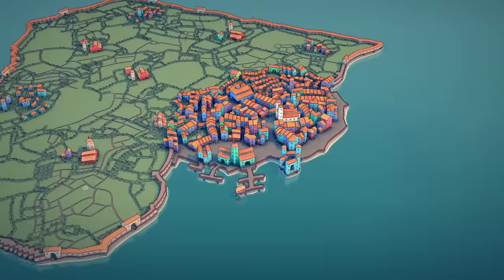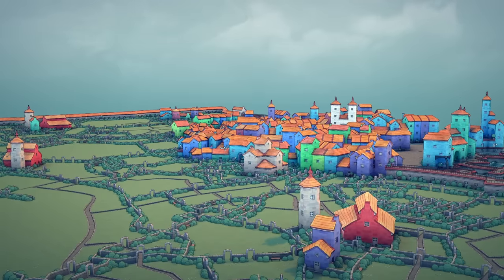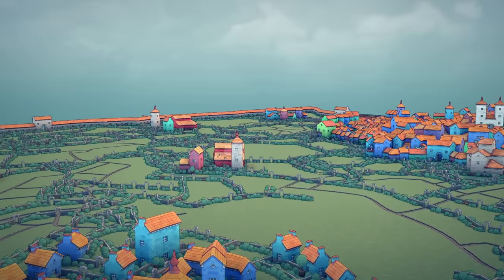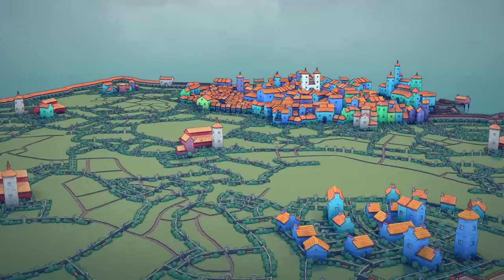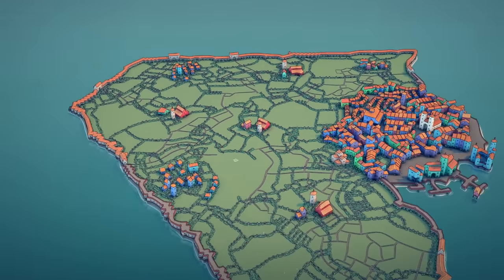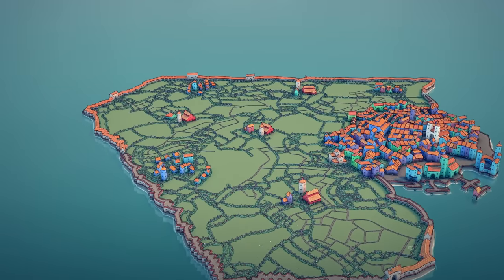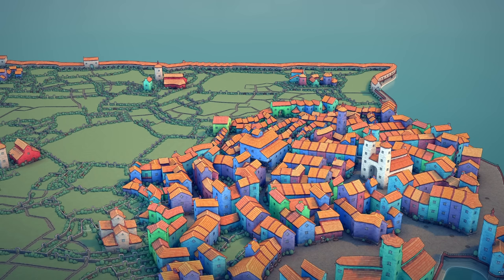I also went ahead and created some farms — a red barn, a little silo, and a farmhouse — and some little villages on the outskirts with cute little buildings. For those who don't know Townscaper, one trick is that if you completely encircle an area, you create a green space. So this hinterlands here has a wall around it to create green space, giving us the dense city surrounded by peripheral green space.